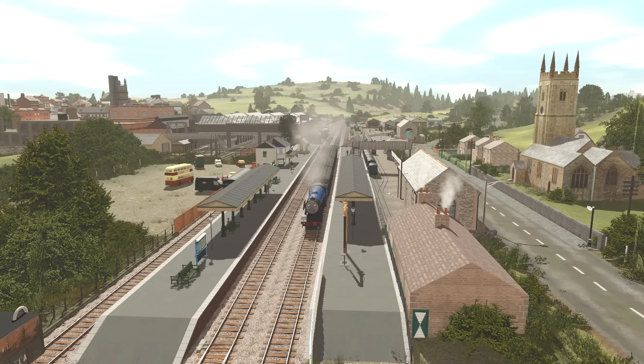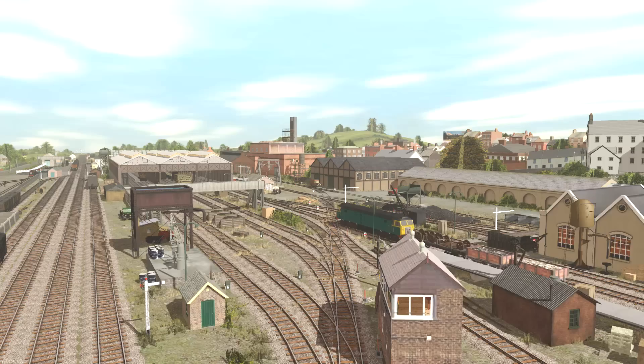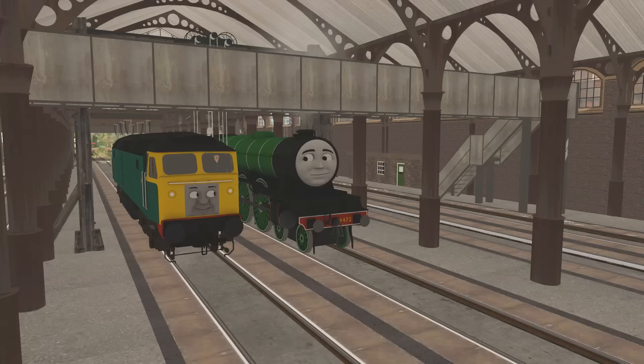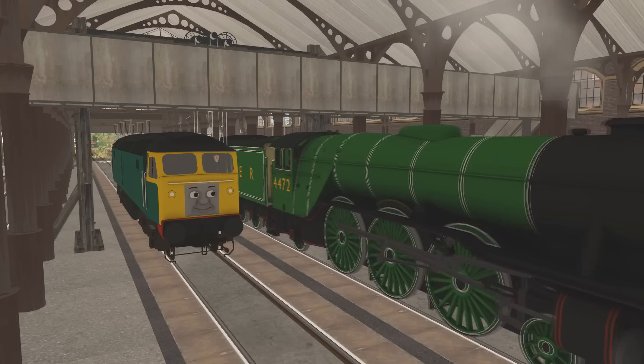Next up is Crovan's Gate, one of the more notable stations for two reasons. Firstly, it's the only station where mainline trains meet narrow gauge, as the Skarloey Railway starts here. Secondly, the steamworks are located opposite the Skarloey Railway Sheds. These were originally part of the North West Railway itself. However, in 1996 they were split off into a wholly owned subsidiary company, the Sodor Steamworks. Since then, they've worked with various heritage railways to help restore and preserve steam engines, as well as looking after the North West Railway engines.